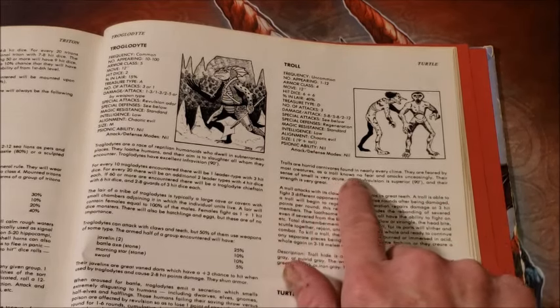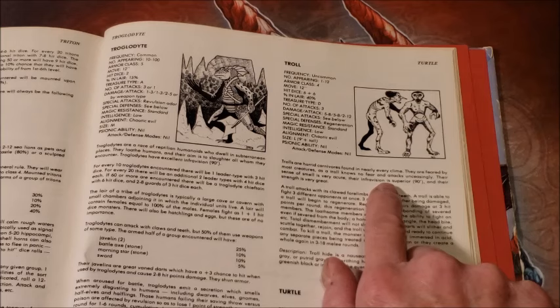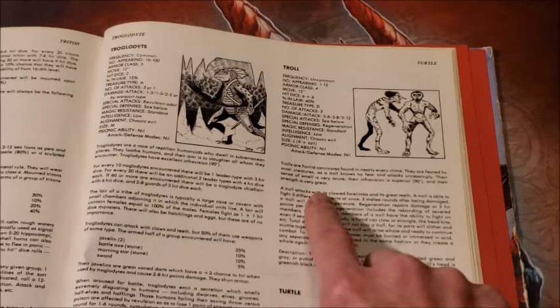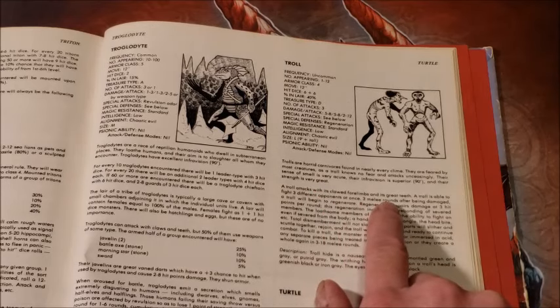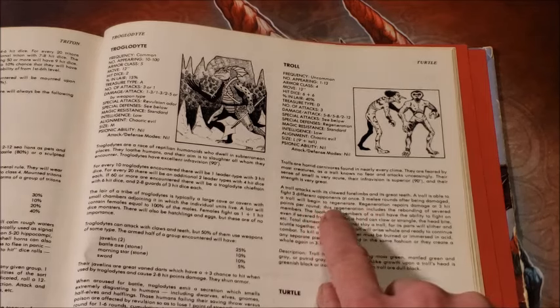Trolls are horrid carnivores found in nearly every clime. They are feared by most creatures as a troll knows no fear and attacks unceasingly. Their sense of smell is very acute and their infravision is superior at 90 feet. Their strength is very great. A troll attacks with its clawed forelimbs and its great teeth, and is able to fight three different opponents at once — that's a huge deal.